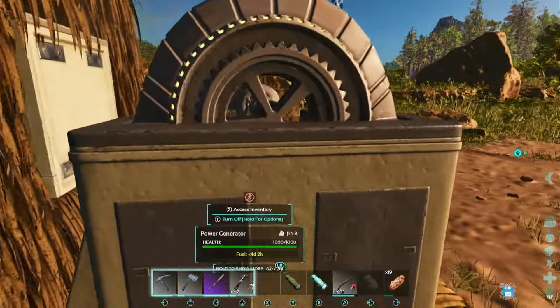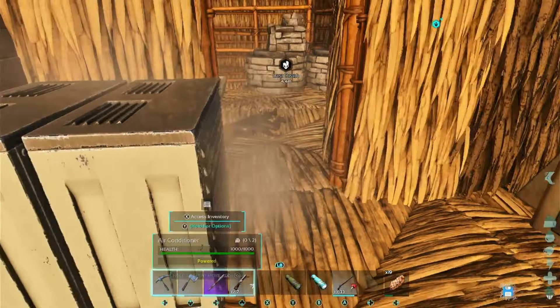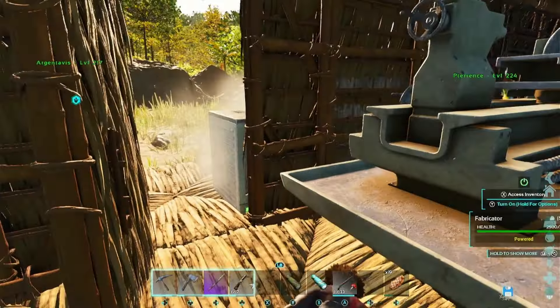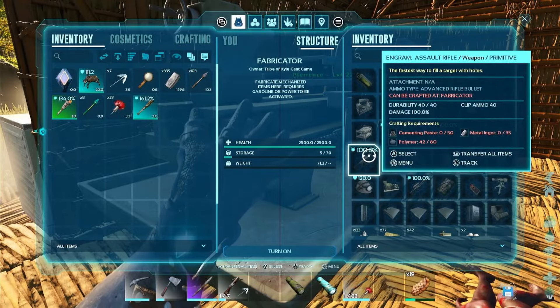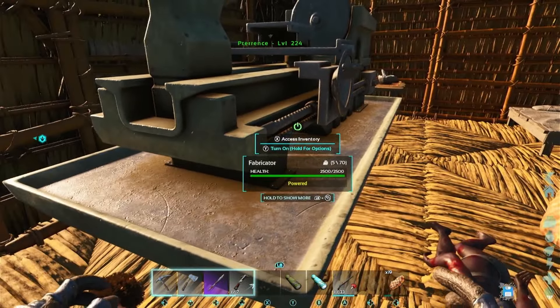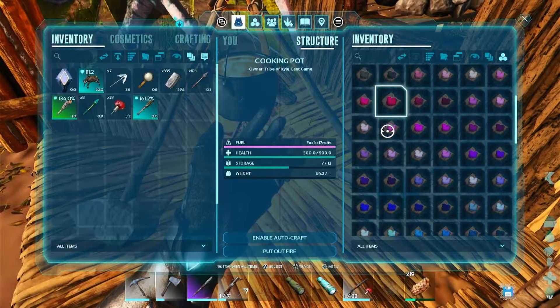Alright, we are back. We got the generator working out here and we got three ACs placed — two in here. I love that they snap into the windows now. I knew that was a thing on S+, wasn't 100% sure if it was going to be a thing on ASA. And I love that you don't have to have gas in the Fabi — you can just use the power from the generator. It's so convenient.